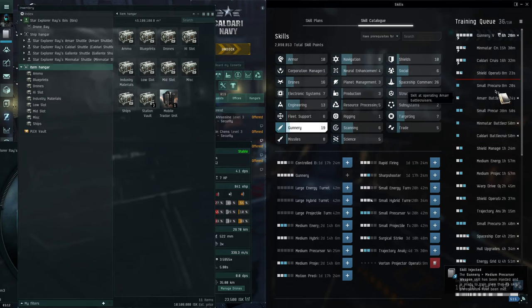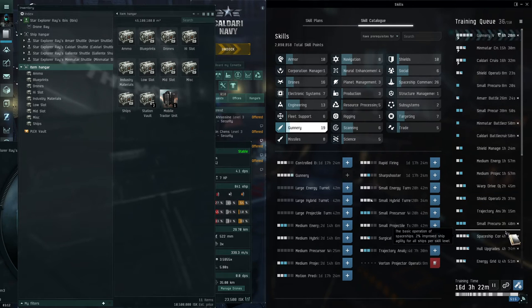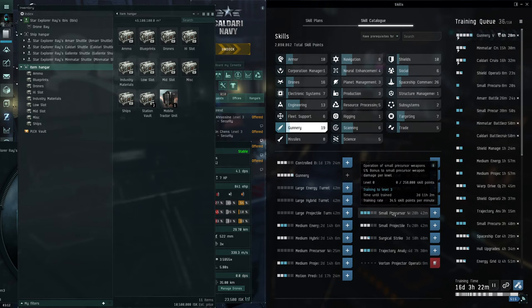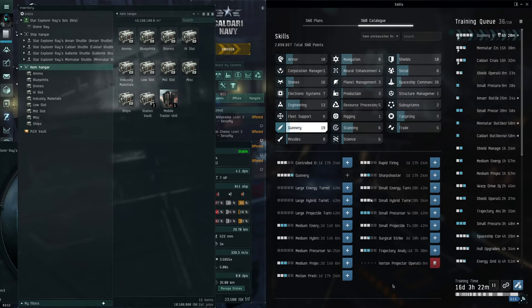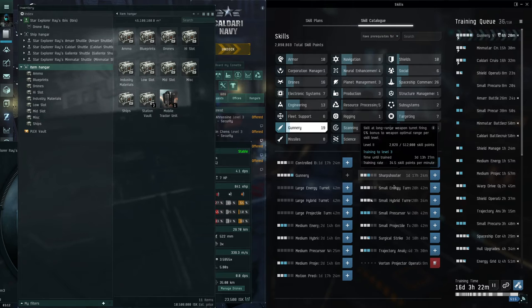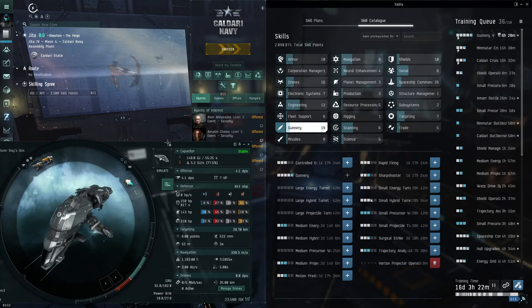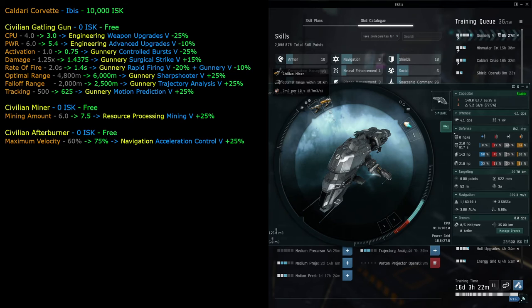Medium precursor weapon takes 25 minutes but we need to learn the small weapon first. Once those trade we come back and add that. We have the skill book but just need to learn small weapons first before equipping them. So we went through the gunnery tab and added weapon skills that will improve our capabilities when we actually start equipping different types of weapons.